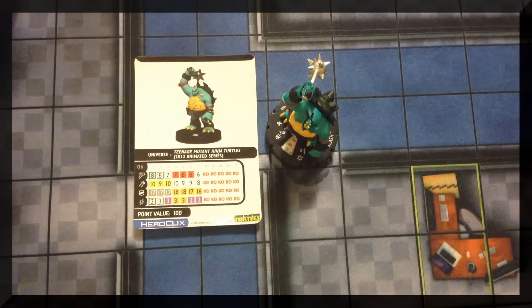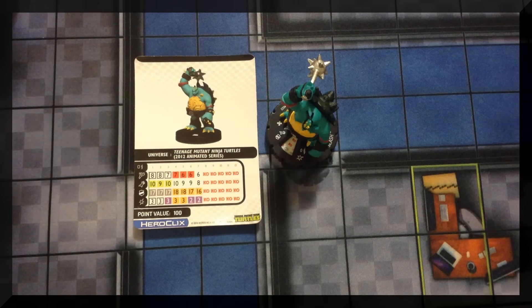This pack has a pretty Donatello from the 2011 comic series. His trait, Turtle Power: Donatello can use Stealth and Toughness, and has improved movement ignoring hindering and elevated terrain. His attack power, Ride the Bo: when Donatello hits an opposing character, after actions resolve you may place that character within Donatello's range and line of fire. His damage power, Teen Keen Turtle Intellect: at the beginning of your turn, choose Outwit, Perplex, or Support — Donatello can use the chosen power until your next turn. That's on his first two clicks at 100 points.